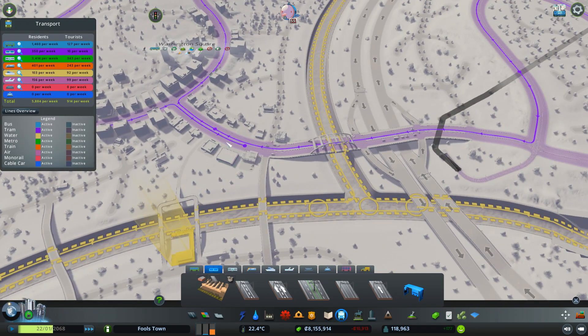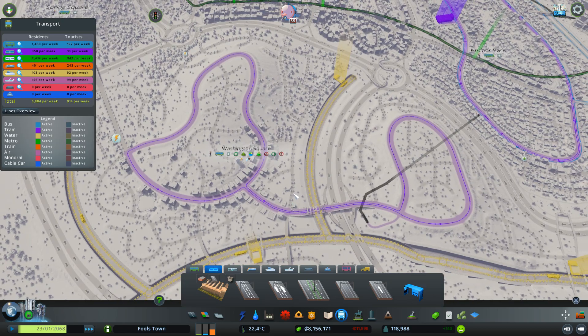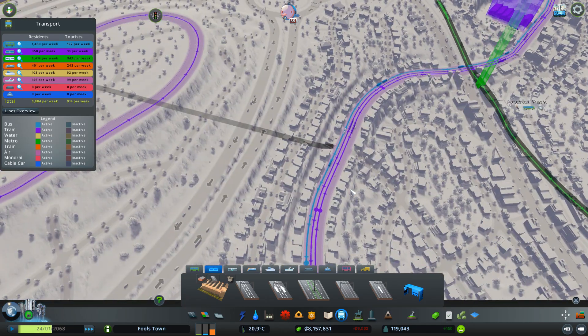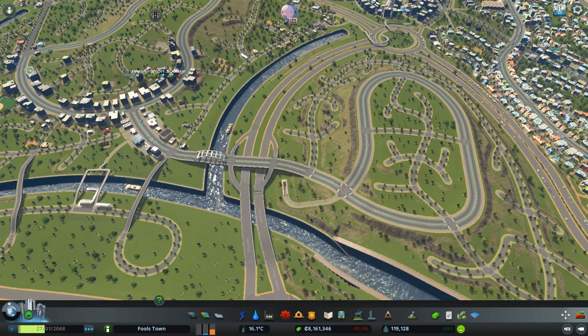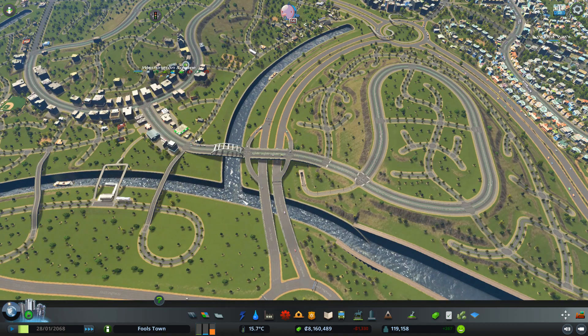We'll have stops there, there, here, and have it completely lined like that. That's all we really want it to do — I don't want to make it double back on itself as it's not that heavily needed. We can get away with the one. We now see trams start to come out, and they'll go through the little tunnel system. There's quite a few trams coming out and we've got nearly 6,000 people a week using our public transport system — that's really, really good.